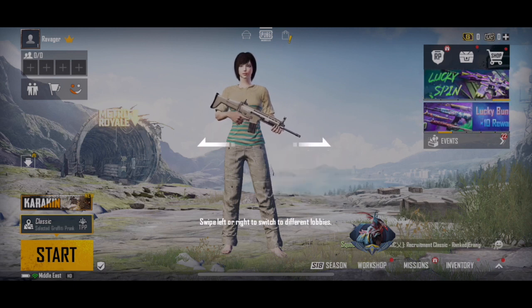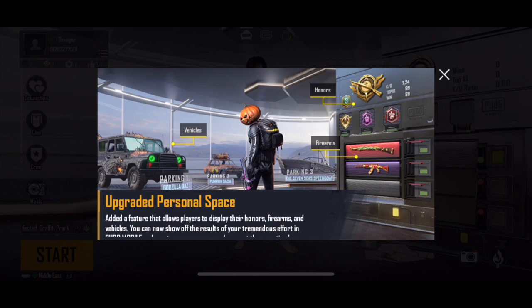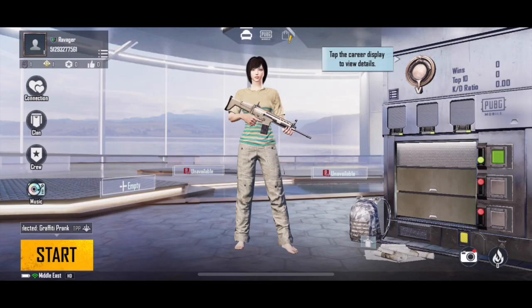So I will swipe from left to right. This gives us information about the upgraded personal space. The game had a very major update recently which enhanced and changed the layout completely. As it reads, the upgraded personal space added a feature that allows players to display their owned firearms and vehicles — you can now show off the results of your tremendous efforts in PUBG Mobile. So we close this and, as this is a guest account, we don't have much to show. If you log in from a pre-existing account, you would see a lot more details here.